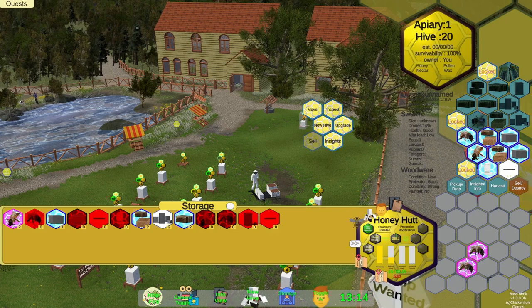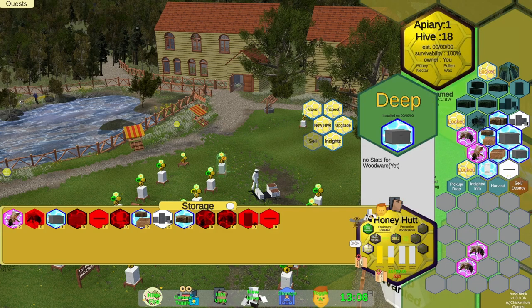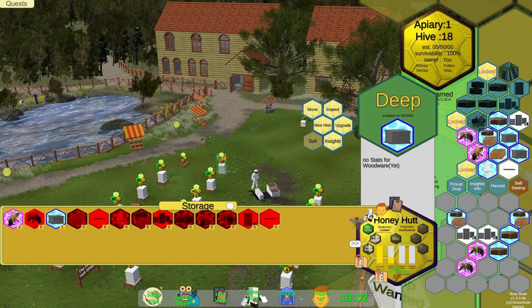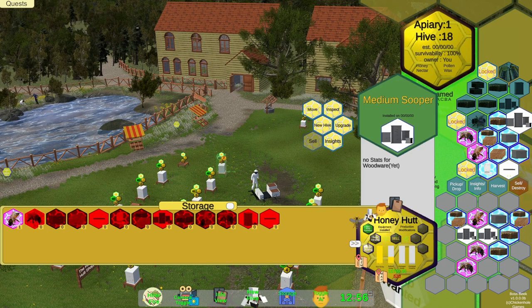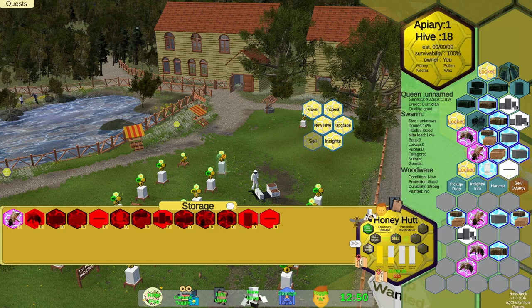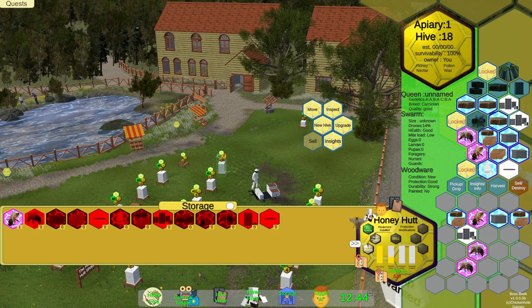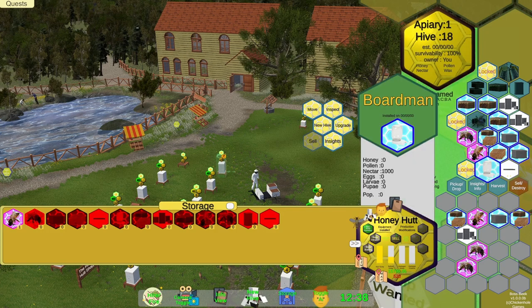So we need a bottom board, a feeder, a queen, and two sets of frames. Bottom board, feeder, queen — we gotta do boxes first. Okay, now that's that different kind of bee. Let's send somebody to inspect it. I'm just gonna grab everything so I can put it all in here if I want. Now let's see if we put two sets of frames — will it let us put the bees? Still won't.